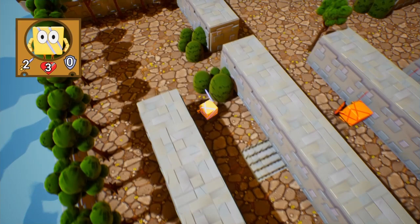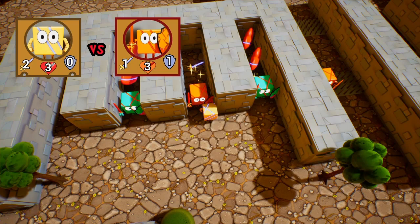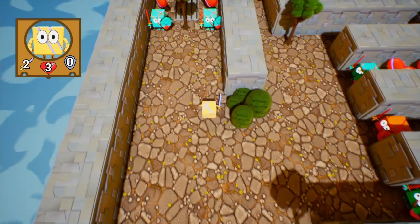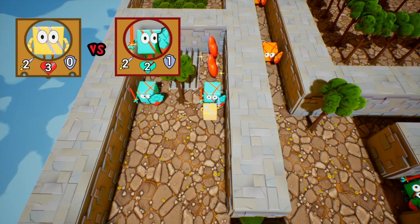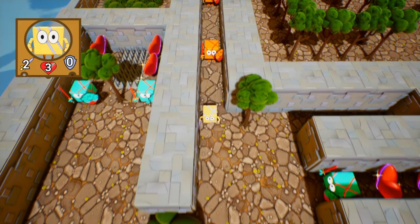There are some easy trophies, and there are also trophies where you have to get killed by enemies. I did look at the trophy list. Two and one — I guess I have to get the card. There's two extra health over there, and the exit is right there too. There are two guys by the exit — two shields, so forget fighting them directly.